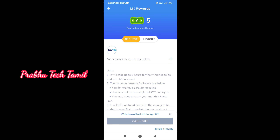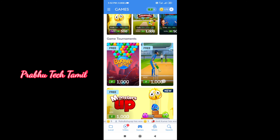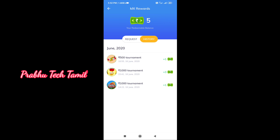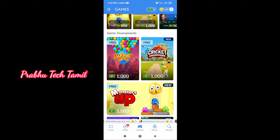You can download the app and set up your account. You can access free games. Click the demo link in the description box. I am going to use the app for 5 minutes. The date is 16 June. You can check the history of the entire day.